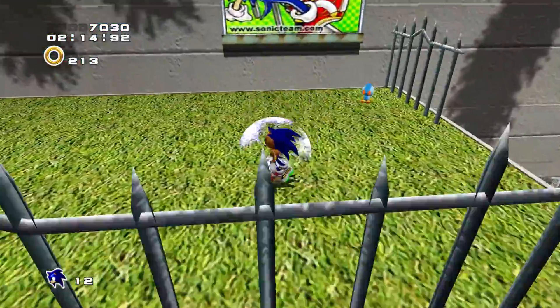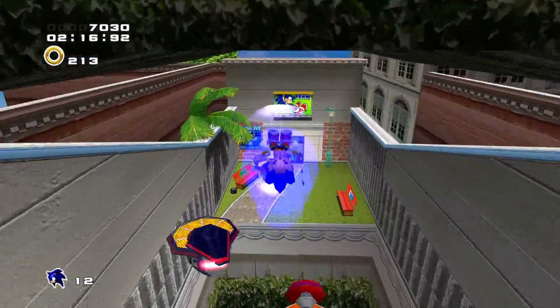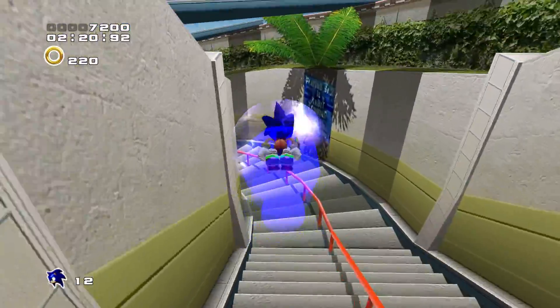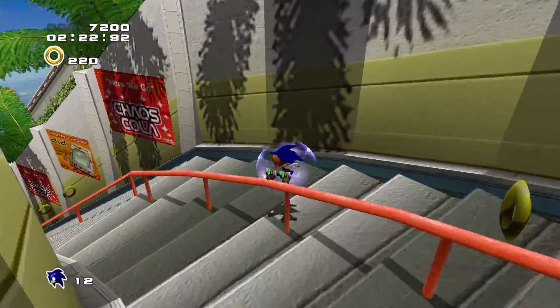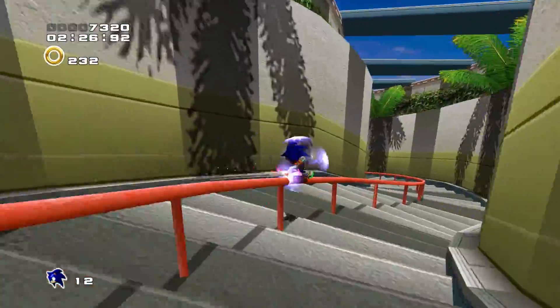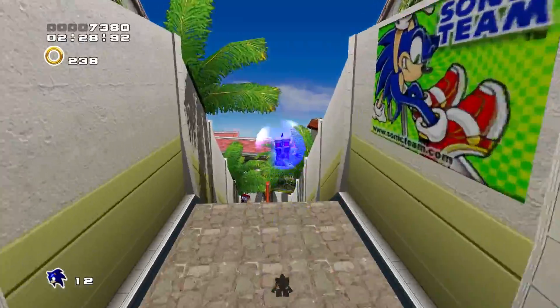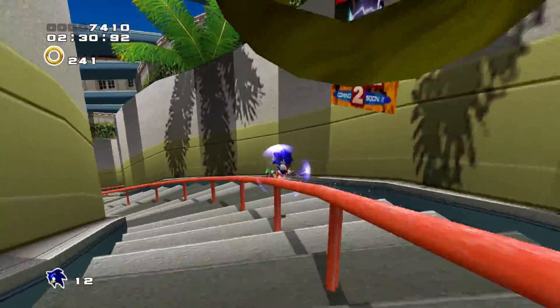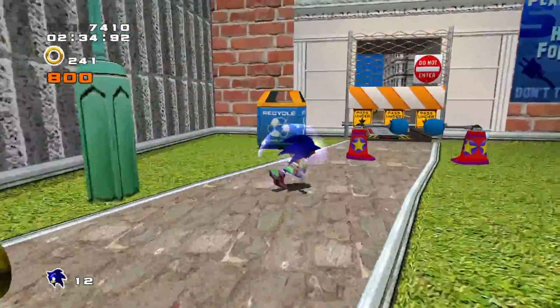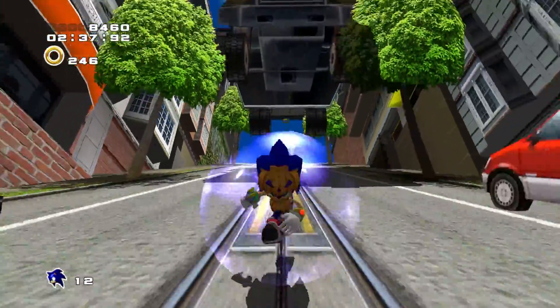I'm surprised Sonic is still as agile as usual, even though he's wearing this really obtrusive pumpkin costume. I'm surprised he can move his legs at all. If you look at it, his legs are coming out of the pumpkin, but it's like, can they bend correctly? So you can have a killer case of numb leg later. And now we get to see it nice and close up, because we'll be running towards the camera.